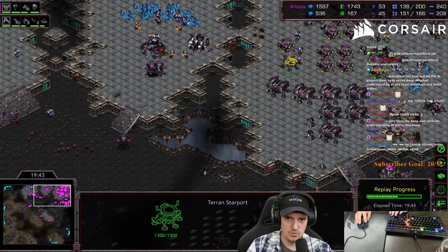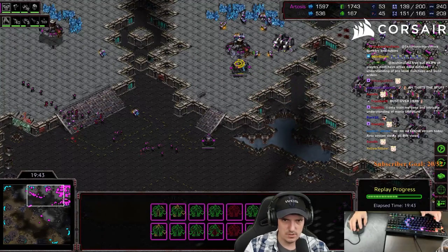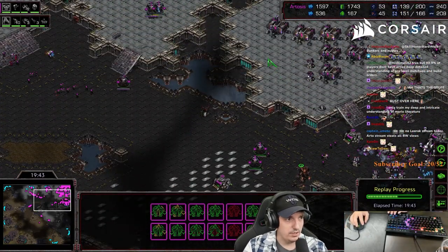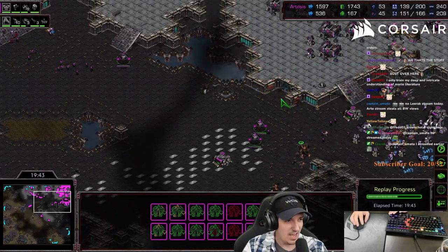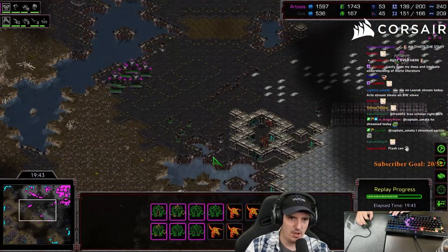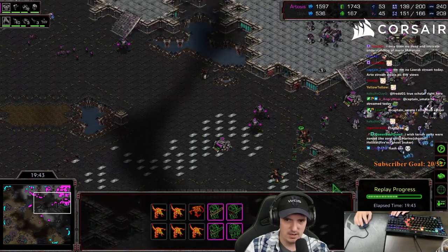My SCV count is much better this game - last game he was super aggressive. I have my fourth command center trying to get that going. I have so many vessels at this point, and I'm switching into battlecruisers - probably should have gone slightly quicker. It's so hard to control this many vessels. Let's count - that's eight vessels. Dude, no one in the world can control eight vessels. If you fly them all around clumped together, then plague just wrecks you - the amount of value they can get for one spell.